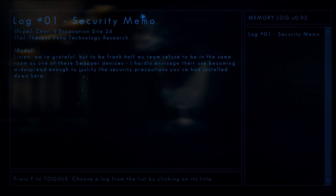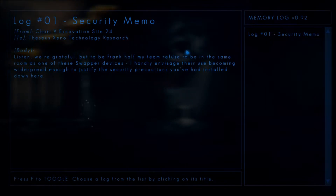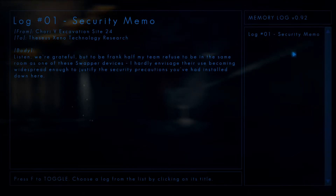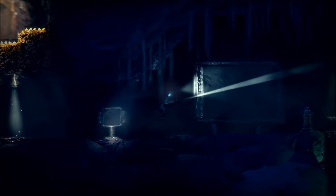Oh yeah, and there's also logs and stuff. There's speaking and then there's reading. I should start reading. Log one, security memo from Troy 5, Excavation Site 24 to Theseus Xeno Technology Research. What kind of name is that? Listen, we're grateful, but to be frank, half of my team refused to be in the same room as one of these swapper devices. I hardly ever see their use becoming widespread enough to justify the security precautions you've had installed down here. An F-R log, Q's R map. Well, that makes sense.